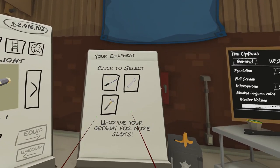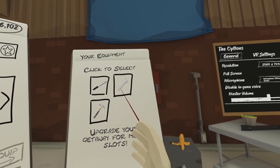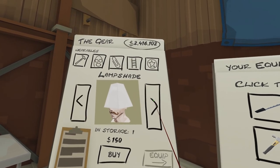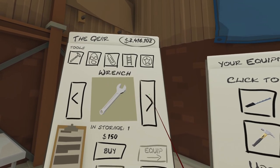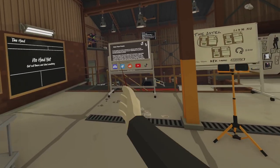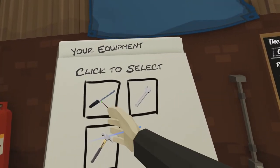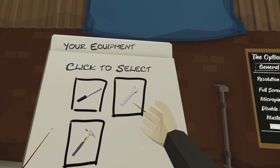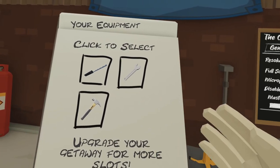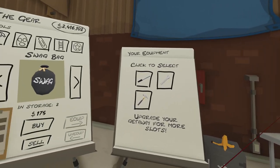Over here you choose what tools you want to start the mission with — things like a lockpick, spanner or wrench, hammer — and you bring them along with you. You also get things like little headlights and torches. There's also a swag bag, which is useful to have, but depending on the getaway vehicle you have, you're limited to how many slots you can take with you. The lockpick is obviously good for opening doors, the spanner or wrench is good for removing security cameras, and hammers are good for breaking windows, knocking out people, and knocking down doors.